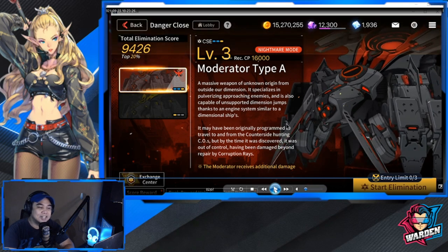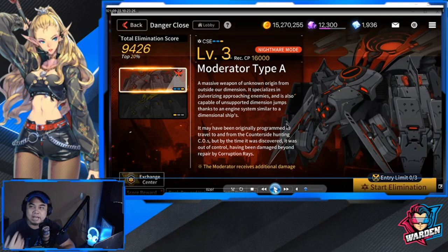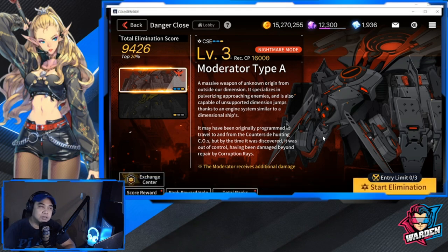Basically, that is it for this boss. I'll probably have another run within the week - as soon as I'm done with Moderator Type B tomorrow, I'll go back to Type A and clear it. At least I know the sequence now. Take note of the sequence and be very precise when you deploy things so you can easily clear this stage. And don't forget your gear!